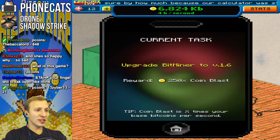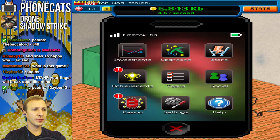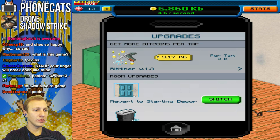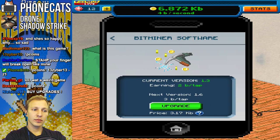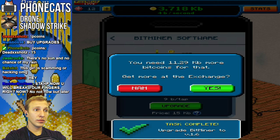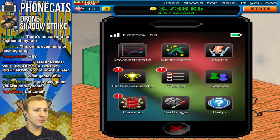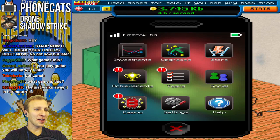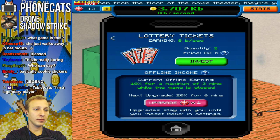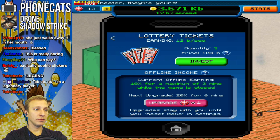Let's see, we got some tasks. Upgrade Bitminer to version 1.6. I need a lot more Bitcoins to upgrade. We'll wait. I don't know how much I should keep playing. We'll buy another lotto ticket.